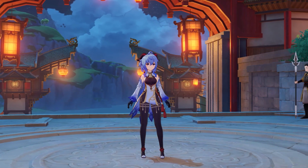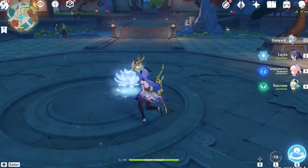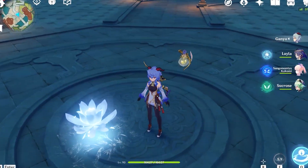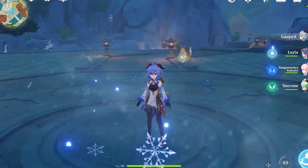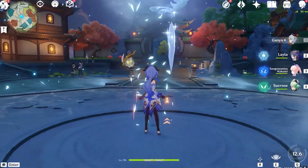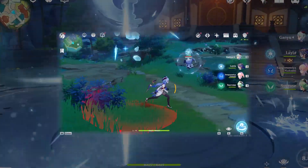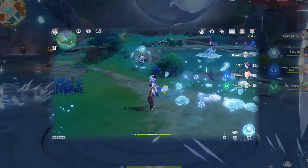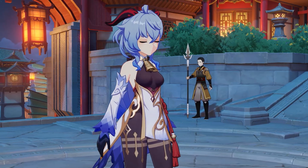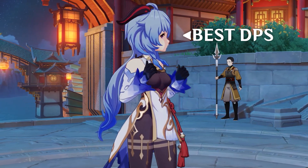Ganyu is honestly really simple. Her elemental skill places down an Ice Lotus that acts as a taunt, and this is actually a very useful tool for Ganyu's kit. Her elemental burst is a massive AoE that rains down ice shards — think of it like the little ice fall attack that the Cryo Abyss Mages do, just way, way bigger.